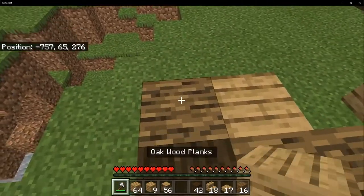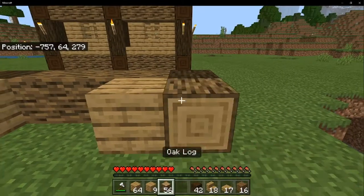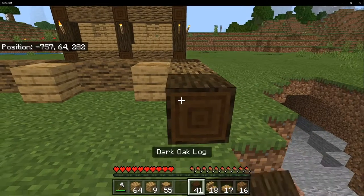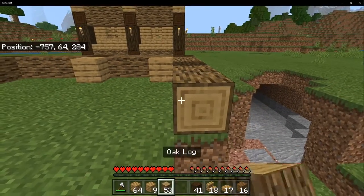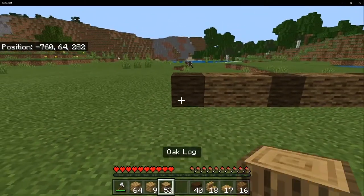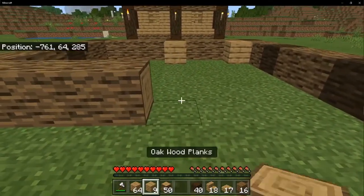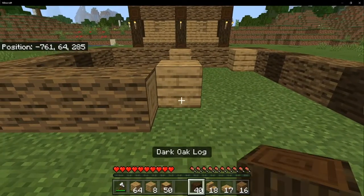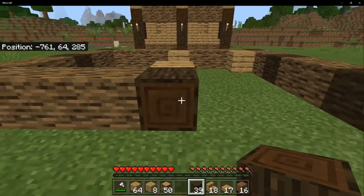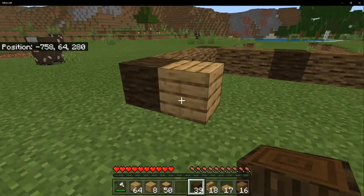Then do one, two oak logs, one, then one two and then one — careful, that's a little dangerous. On the front you want to go one, two, three out, then you can place your oak wood plank and place the dark oak log just like so.